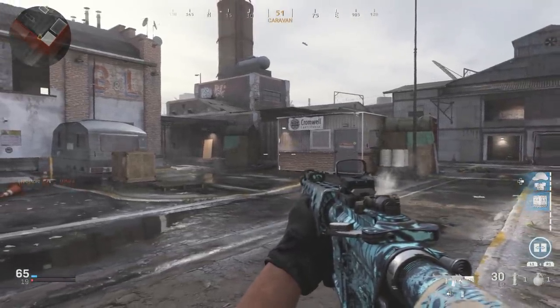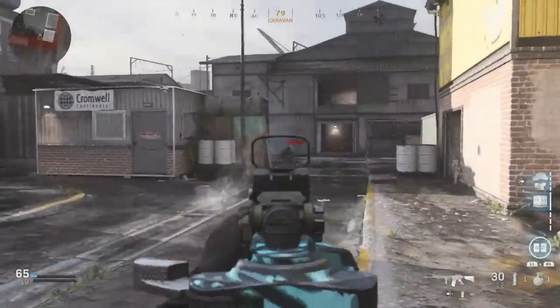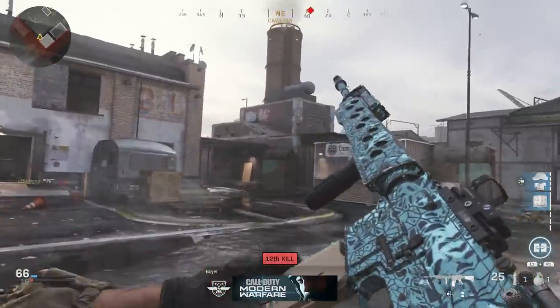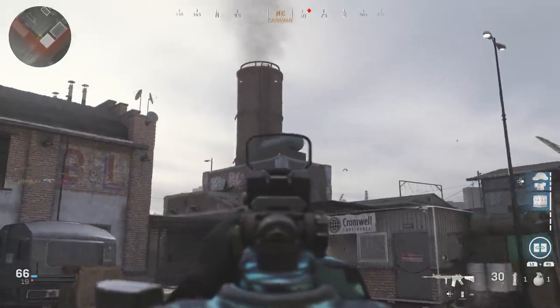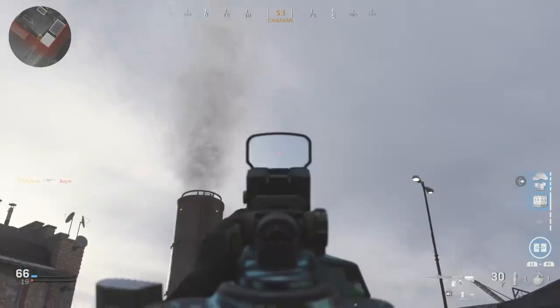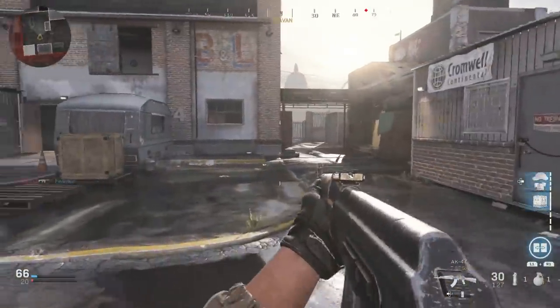Yo guys, what's going on? It's Aces here today with another video. We're going to be on Hackney Yard today in Modern Warfare. We're going to be getting up in some glitch spots. These bots will not leave me alone, but we're going to continue on with the video anyway. We're going to be getting up here by this oil tanker as well as on this tower and floating in the sky on some netcode. So if you'd like to see all that, stick around in the video.